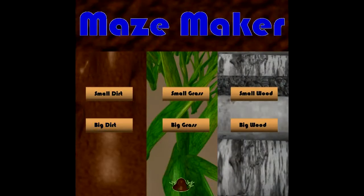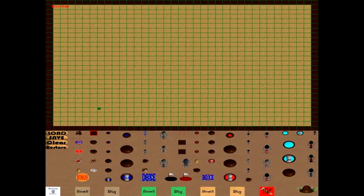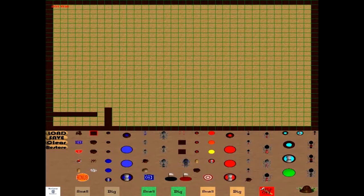So the maze maker — what we'll do tonight is we're just going to build a nice maze, like I've done in an earlier demonstration on an older video. Tonight we're going to build a fairly nice maze. We'll just build a small dirt maze. I'm going to build a fairly complicated maze in this video. After we build our maze, I'll do another video of us actually playing it.